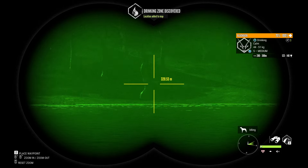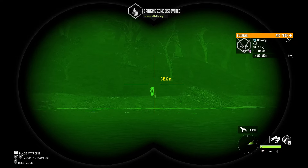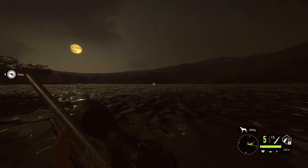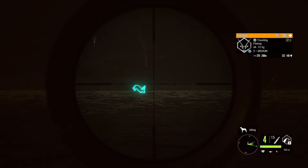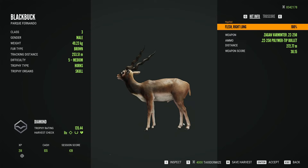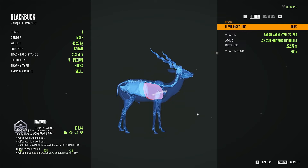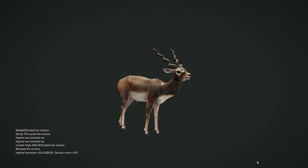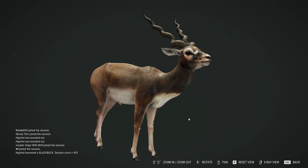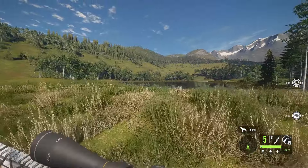Now something I'm really excited for is a Diamond Black Buck here on Parque Fernando. I've always liked Diamond Black Buck, but I just have horrible luck with certain species that I like — specifically like elk and small game like Axis Deer, Black Buck, Roe Deer — things like that just never seemed to really go my way. But yeah, the new brown fur type looks great. 135 — pretty decent. Ended up taking them with the 22.250, so that was pretty cool too.